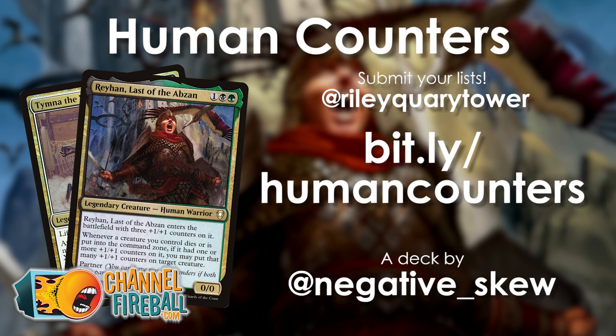This deck has got so much going on — in five minutes it's impossible to cover everything it's trying to do. I cannot recommend it highly enough; it looks like so much fun, playing all these weird niche cards from years ago and bringing them together in this beautiful marriage of tribal synergy and plus one plus one counter synergy. Thank you so much to Negative Skew for sending it in. If you'd like to do the same, find me on Twitter at Radicree Tower. You can see this list in its entirety at bit.ly/humancounters. That's all for this five minute deck tech — take care of yourselves and I'll see you next time.